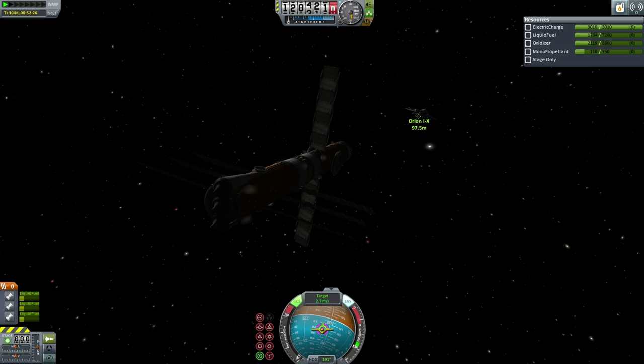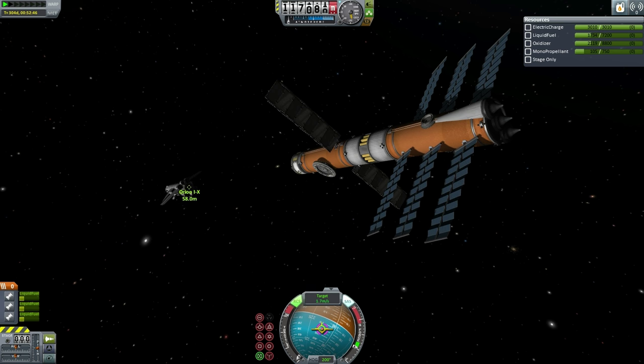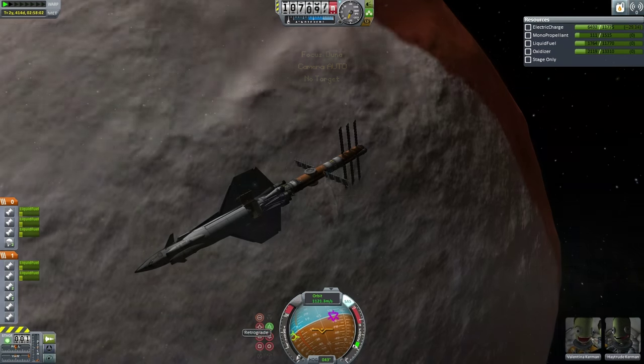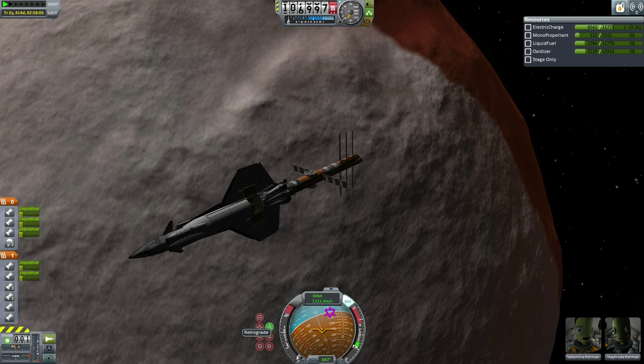The DUNA station core is within 100 meters now, approaching quite quickly. All lined up from all angles. Approaching 60 meters now — we're in the final phases of docking and everything appears to be lined up. From this angle it seems like the DUNA station core is quite large compared to the Orion-1 space liner, but that's not true — the space liner is quite large compared to the station core. There we have docking, and you can see the relative size between the Orion-1 space liner and the station core.